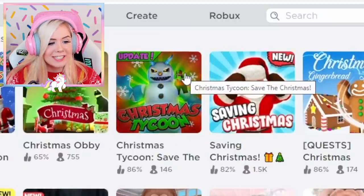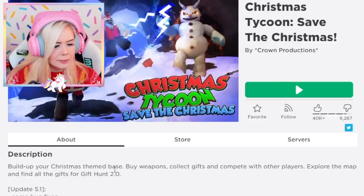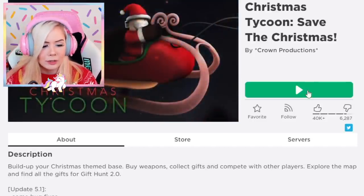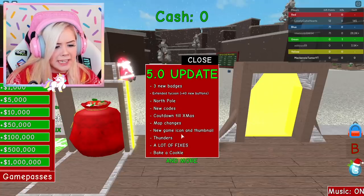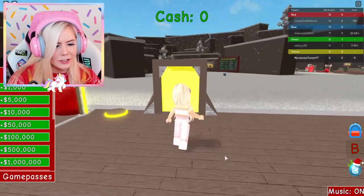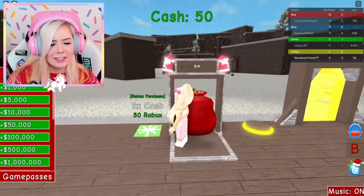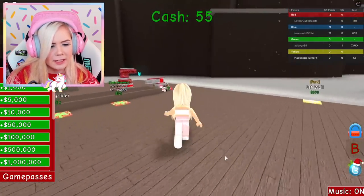This next one is just Christmas Tycoon. It says save the Christmas — we have to save Christmas? Build up your Christmas themed base, buy weapons, collect gifts, and compete with others. Explore the map and find all the gifts for Gift Hunt 2.0. I feel like such a noob when I start a new game. Cash machine, Santa's hat dropper, Santa's sack will give me more money. This is pretty much actually very similar to the first one, but a little bit different.